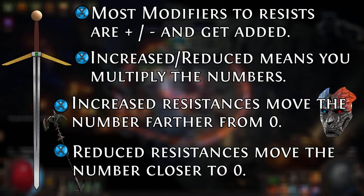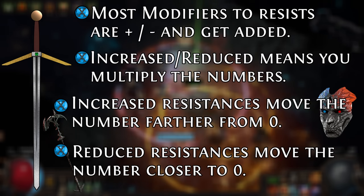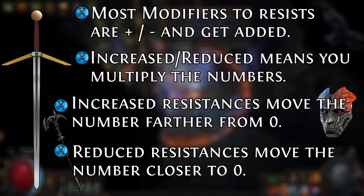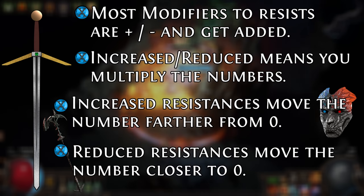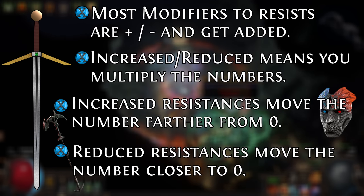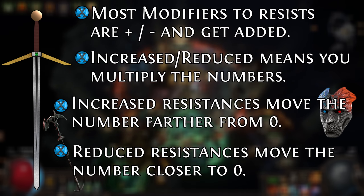Reduced resistances work the same way but with an inverse multiplier. If you have 100% fire res and 50% reduced fire res, your fire resistance is 100 times 0.5, or 50%. But if you have negative 60% fire resistance and 50% reduced, you get negative 60 times 0.5, or negative 30% fire resistance. Increases in resistances attempt to move the number farther away from the zero point, whereas reductions always attempt to bring the number closer to the zero point. If there's a stat that says 'more or less,' this would be an additional multiplier — so 100% fire res, 50% less, and 50% reduced gives you 100 times 0.5 times 0.5, leaving you with 25% fire resistance.